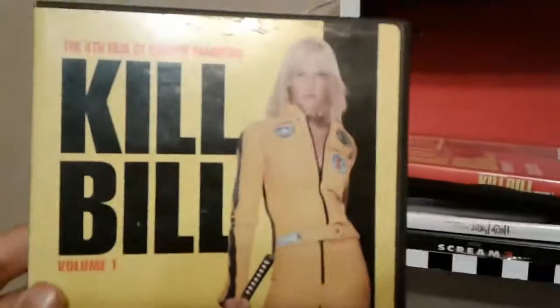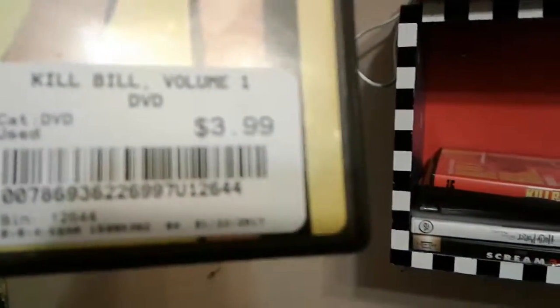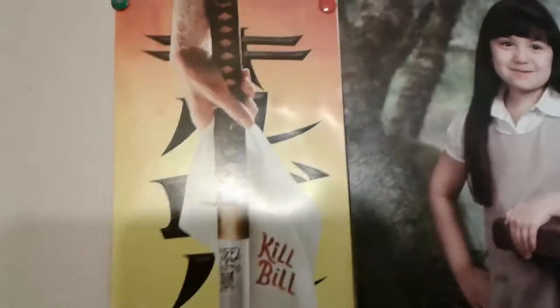I have Kill Bill part one. I got this at Movie Exchange for four bucks. Then part two, four bucks again. I got all of these at Movie Exchange. I got my sword at Trader's Village. That's my little cousin — she looks like Go-Go, your Barbie, right? And then I got the free poster.